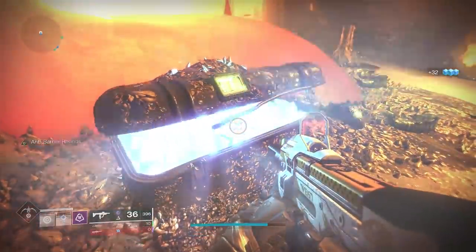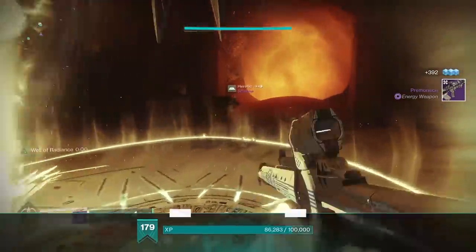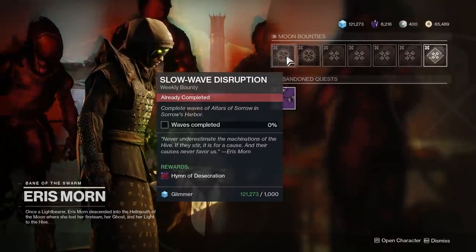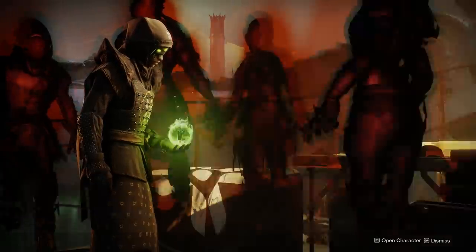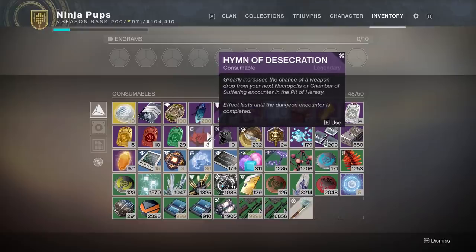As of this script, the essence of envy quest for the pulse rifle has not yet been revealed. However, you can still earn the weapon from the dungeon's third encounter, Chamber of Suffering, and from the lectern of enchantment weekly challenge. Completing Eris Morn's weekly slow wave disruption bounty will grant you a hymn of desecration. Once consumed, this increases your chances for a weapon drop during the first and third encounters of the dungeon, so make sure to use that when you're running it if you're still looking for the pulse.